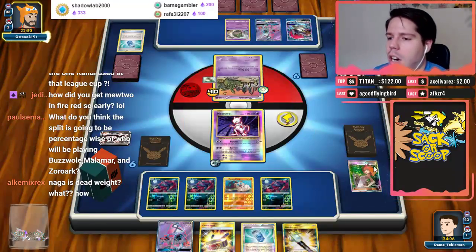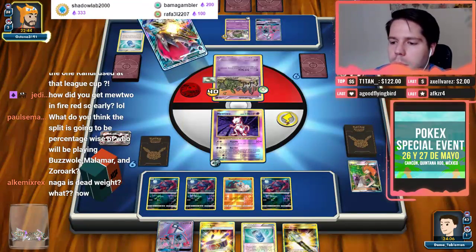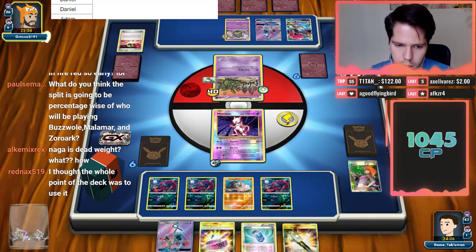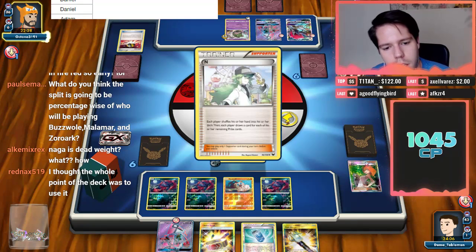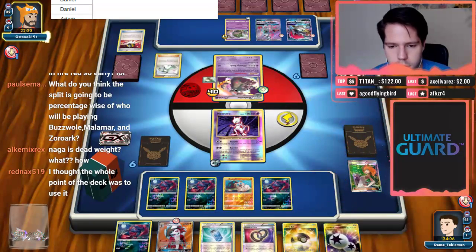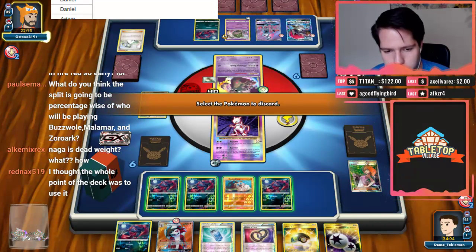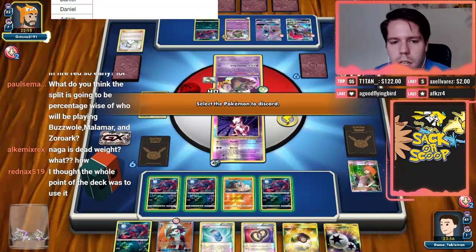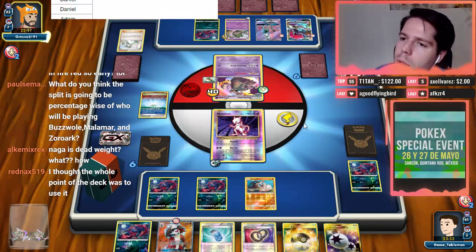Okay, we see a Trash Avalanche Garb which is scary, but not too scary yet. I see a Rainbow energy being attached to the Garb — I'm glad my opponent is using Rainbows. Taking note: this is Zoroark Lycanroc against Zoroark Garbotoxin. Opponent gets a Parallel off. I think it's worth it to get rid of the Zorua. Opponent also gets Garbotoxin set up.